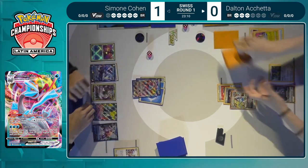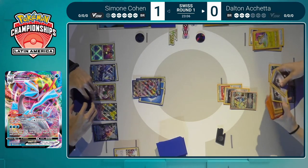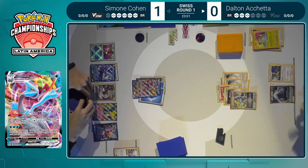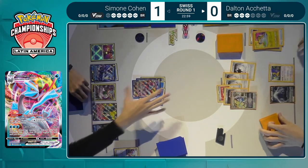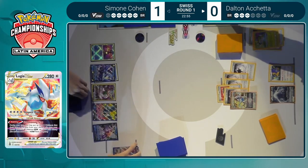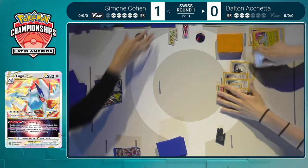Does Dalton have the way to win the game? Primal Turbo is going directly into the deck — a very confident promotion. I have a feeling Dalton's got the Powerful Colorless in hand. And there it is. 330 damage on the Tempest Dive, taking a one-hit knockout — Dalton has now tied up the set one-to-one. Simone's got to be sad about that, so let's see if Dalton can capitalize.